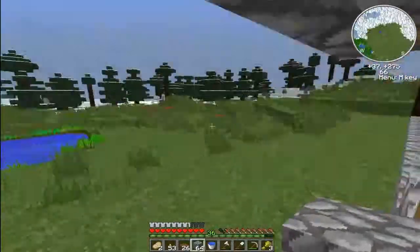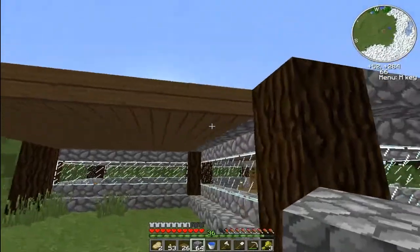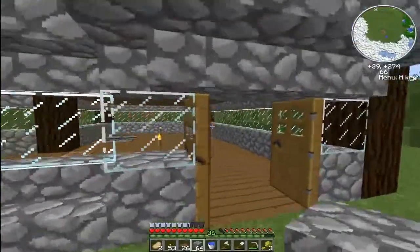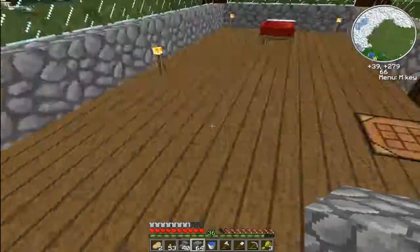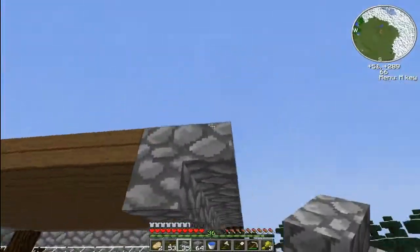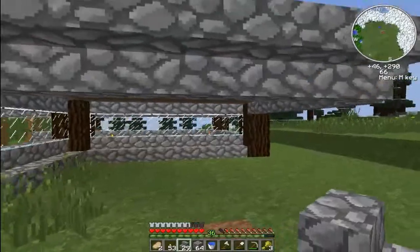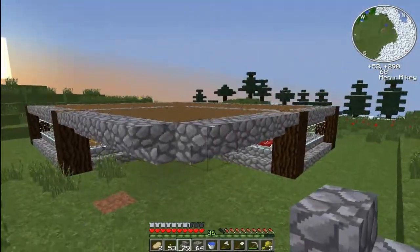We're gonna try to maneuver with this. Stairs — totally forgot it was stairs. So I think that will work. 40 will do. We're just gonna place them like here. And I'm gonna gather a little bit more cobble. But we can make our anvil or enchantment table over here and it will look pretty nice.